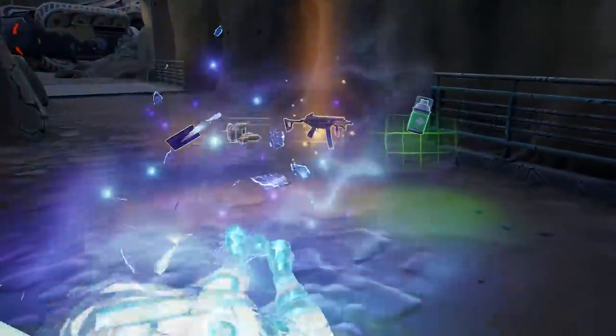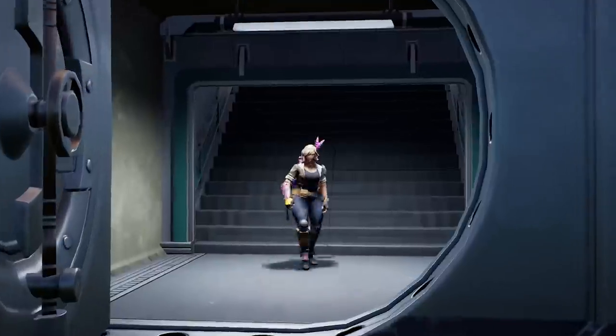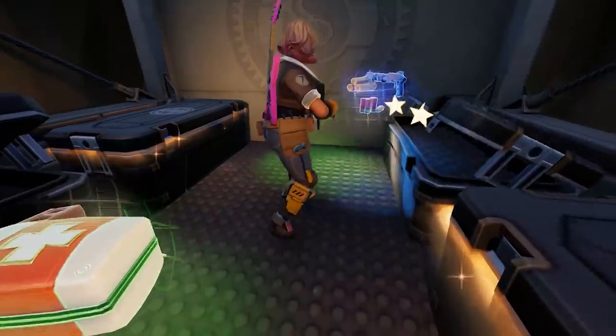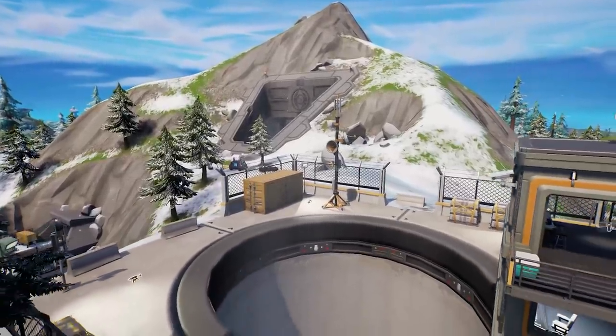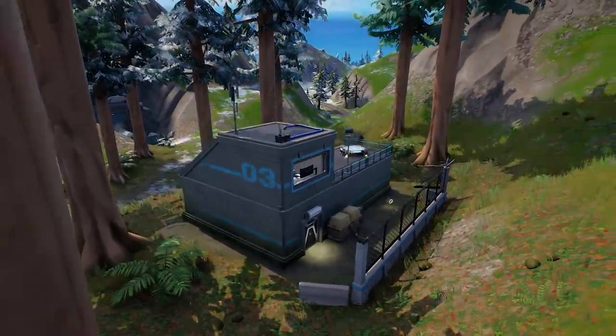Once Gunner is dead the vault is yours for the taking — and wow, look at this place. Unbelievable amounts of loot which without a doubt will make Covert Cavern a place to seriously take the sweats away from Tilted Towers. The IO facility has a few other tricks up its sleeve. Around the location are small outposts to explore and some of these are connected by a toilet travel system, which could be a great way to loot up or run for your life.